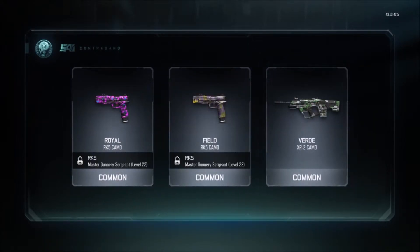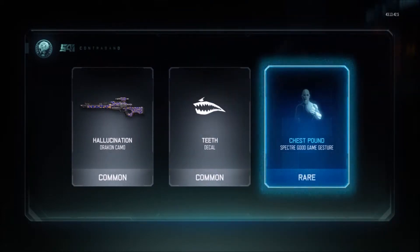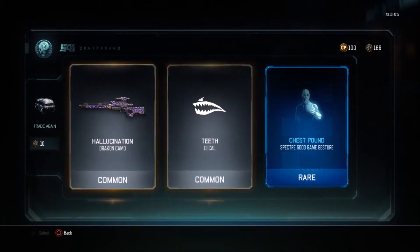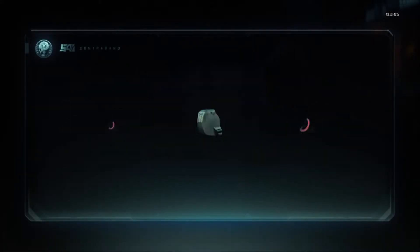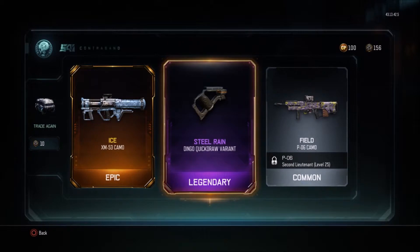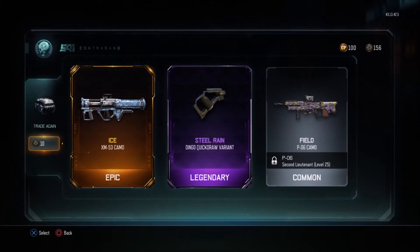Royal, Field, Verde — wow, all the Saki camos. Let's go again. Chest Pound — that's another jester for the spec tray. I like Drakens in this game, but it's a sniper. Got another one — I don't really use the Dingo, but that looks like a nice quickdraw. This is the third ice camo I've gotten for any of my guns — I have it for the SPG and the BMP.